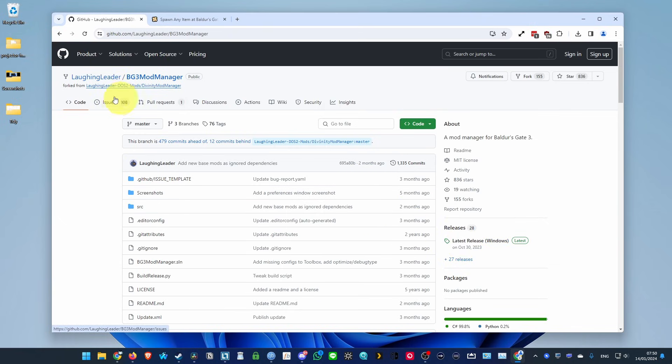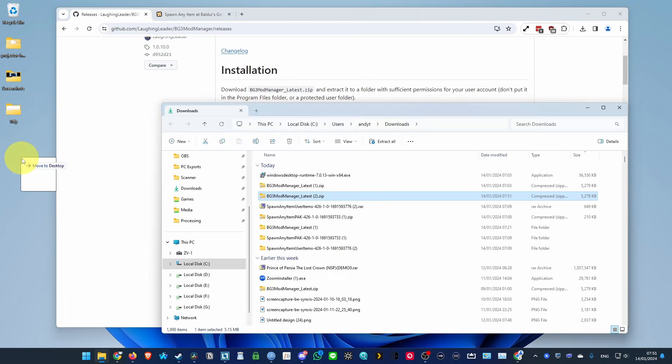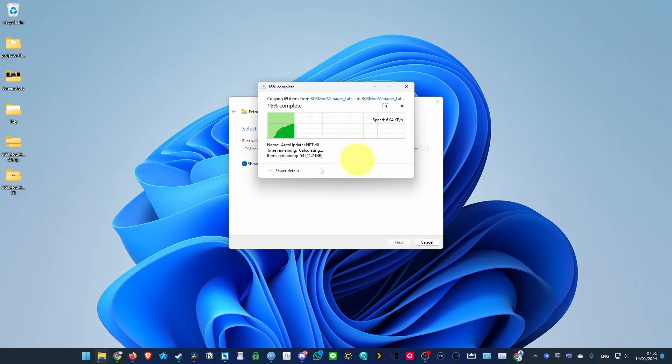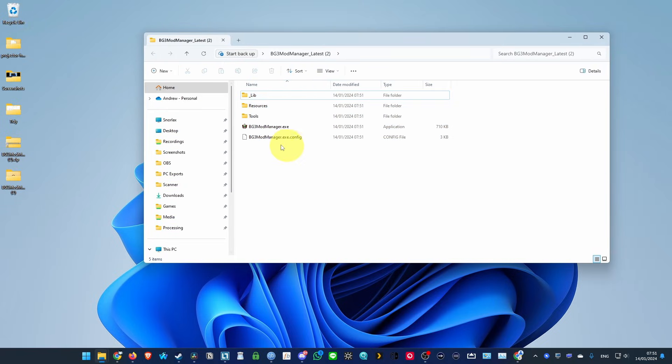The first thing I'm going to do is download the Baldur's Gate 3 mod manager. I'll leave a link to the GitHub page in the description. Go to the releases section and scroll down until you find the BG3 mod manager latest release. Download it, put it on your desktop, then right click and extract all — extract the zip file into its own folder. Then double click on BG3 mod manager to open it.